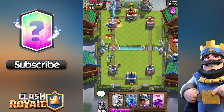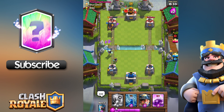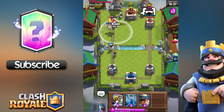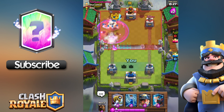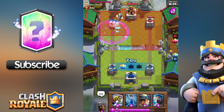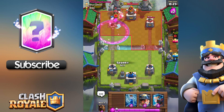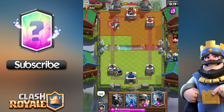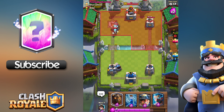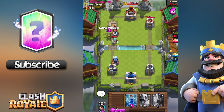I'm going to put the Lightning spell here to knock out that Princess and deal a bit of damage to the tower, then put Rage on these Lava Pups — boom! Look at that damage! He put emergency Lightning in, but it didn't get three remaining Lava Pups. Now we've got trouble with a Sparky.